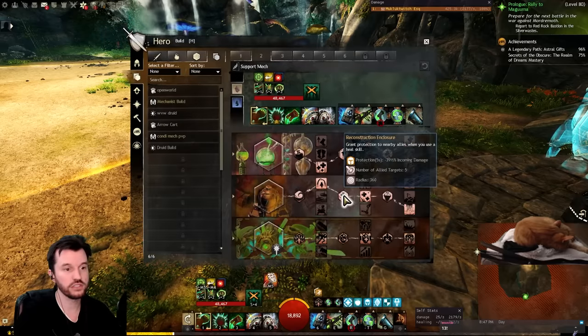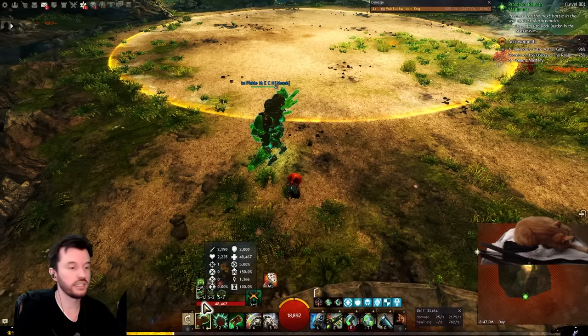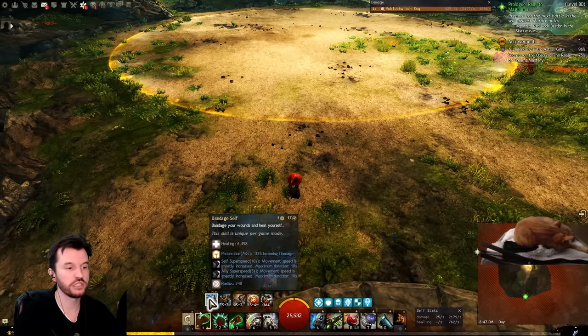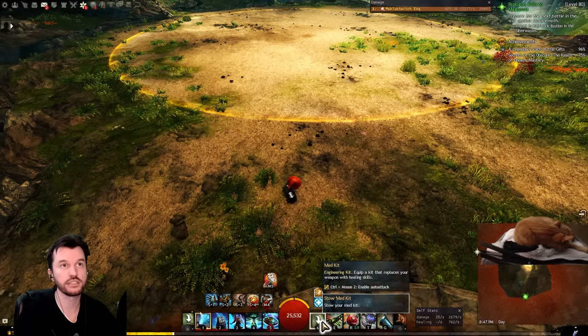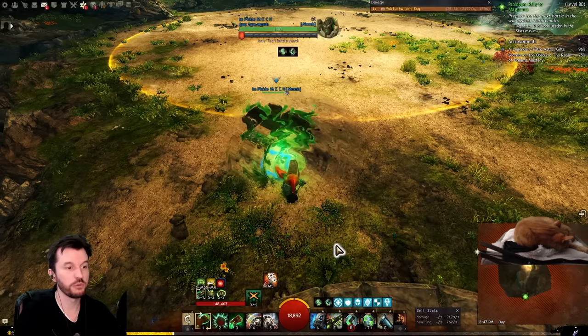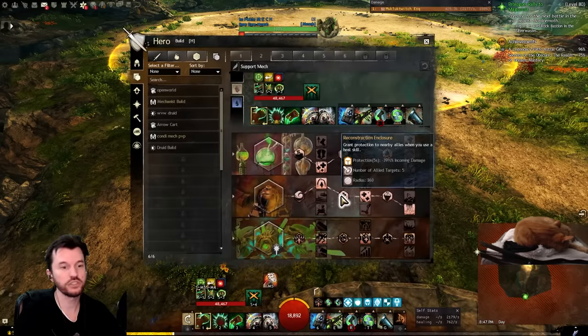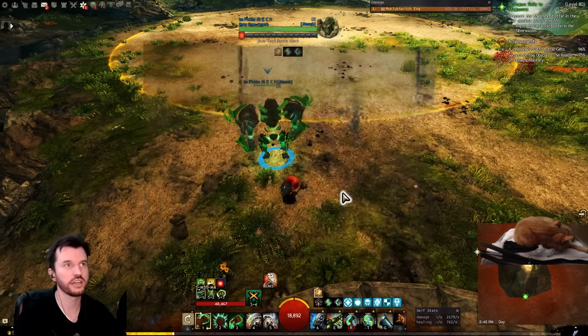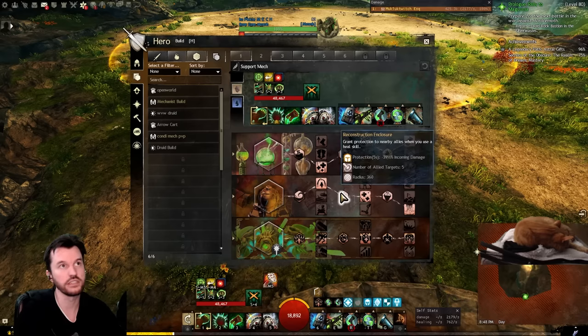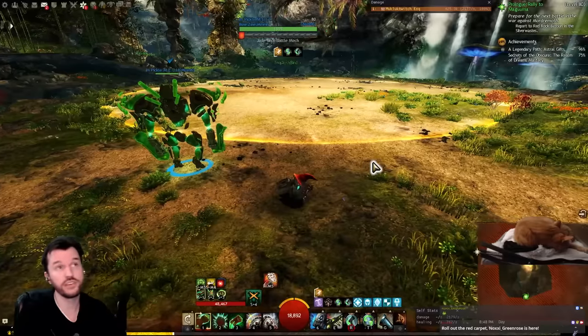Some traits just translate — like 'whenever you use a tool belt skill, heal nearby' becomes 'whenever you use a mech skill, heal nearby.' However, for example, a trait that grants protection to nearby allies when you use a heal skill: every engineer healer uses med kit, which moves the heal skill to F1. But for a support Mechanist, F1 is the mech punch — and that doesn't provide the prot. So this trait just goes poof, does nothing for heal mech.